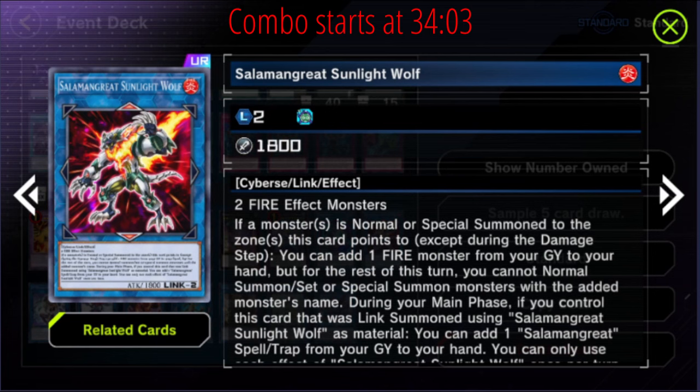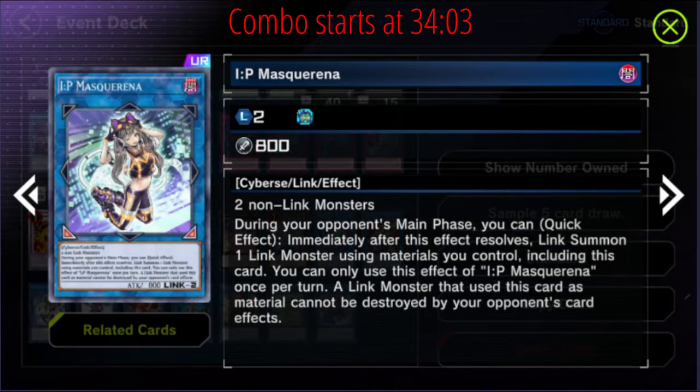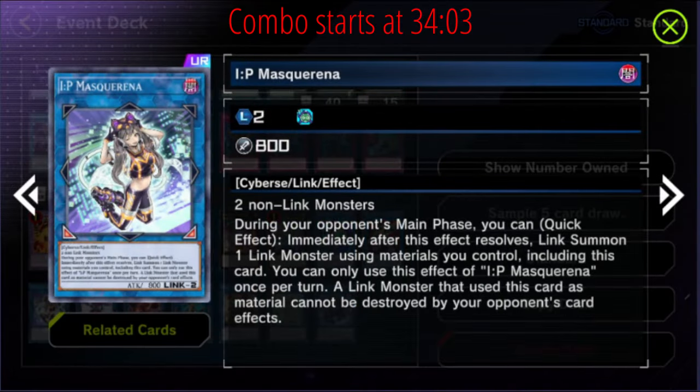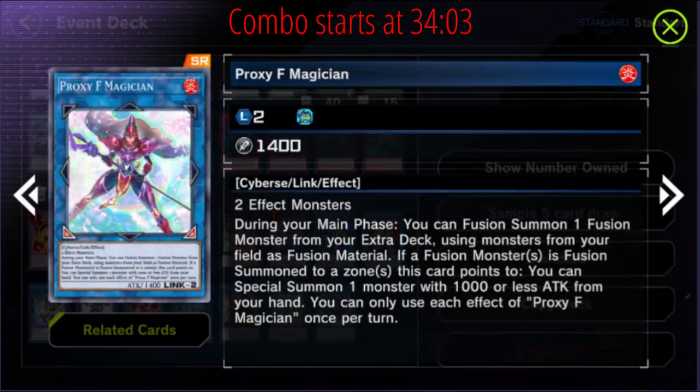Sunlight Wolf is another reason why you want to play more Ashes — it's a link climber that allows you to add cards back to hand and set up for next turn. It's very easy to special summon to the arrow and allows you to get out of a Promethean Princess lock. IP Masquerena is part of the main combo — you like playing during your opponent's turn, hence Formula Synchron, hence Masquerena. It's pretty easy to get this off and this is where you go into your four-material Appaloosa that cannot be destroyed by card effects — super nice, and we keep bringing it back.